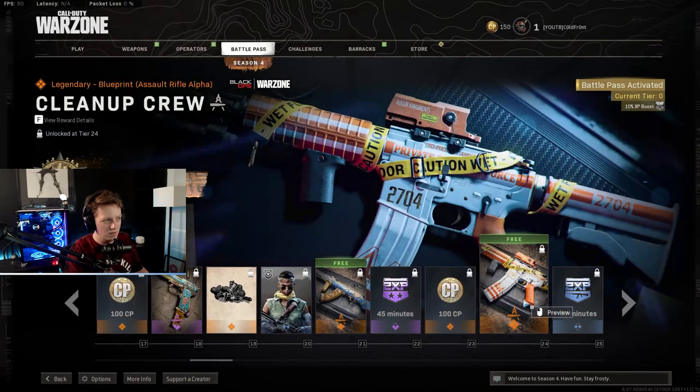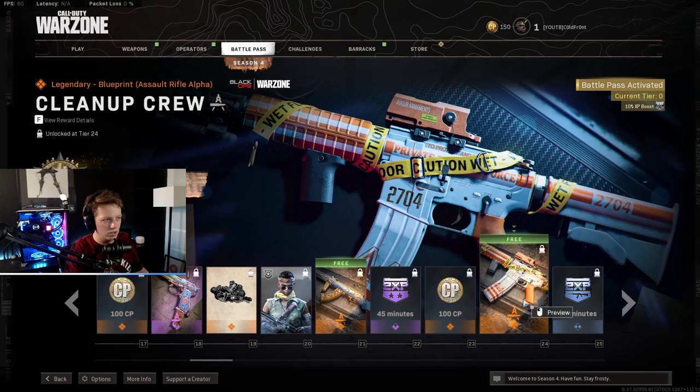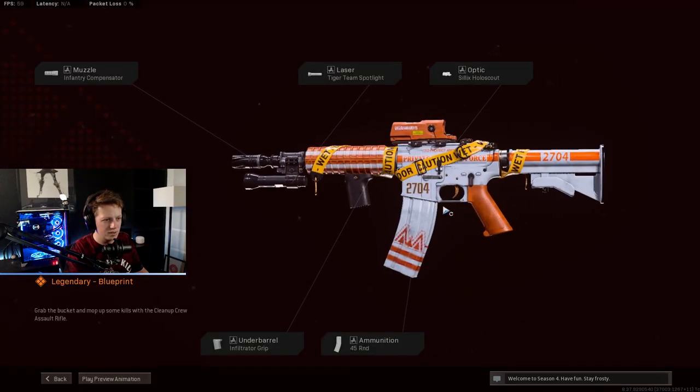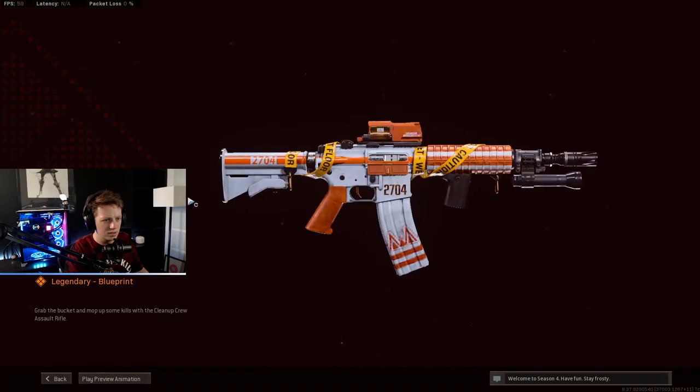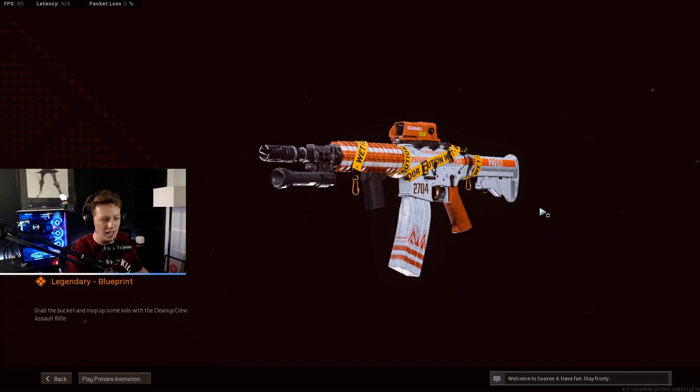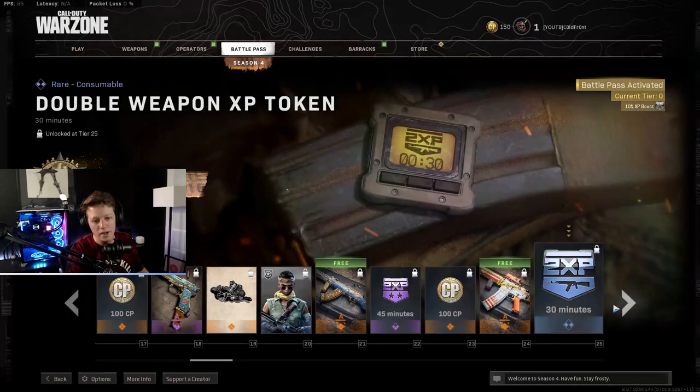This thing looks like a captain of a ship would have it or something. Double XP, more CP. Another blueprint for Assault Rifle Alpha called the Cleanup Crew. There was a shift in headshot damage or neck shot damage on the XM4 for Season 4 — in the recent patch notes, that might be the new meta in the game.